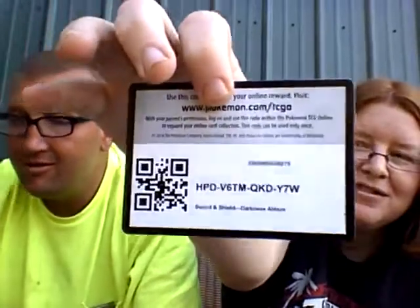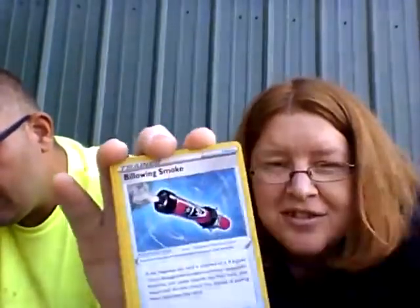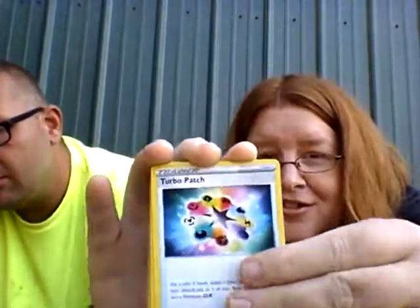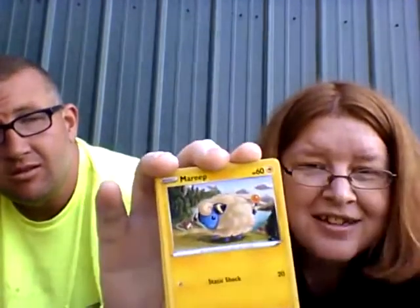Oh, did I do this? It's my code. Psychic Energy. Simisage. Billowing Smoke. Turbo Patch. Wimpod. Grimer. Clangorous Soul. Ducklett. Marill. Reverse holo Lairon. Oh okay — Grimmsnarl V! Awesome, the first time I've gotten this card out of Darkness Ablaze. That's cool.